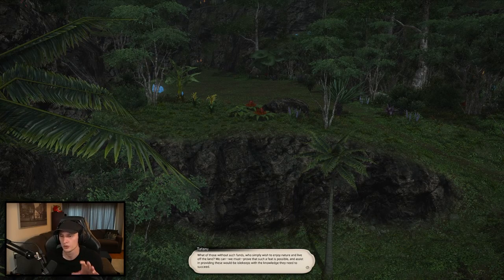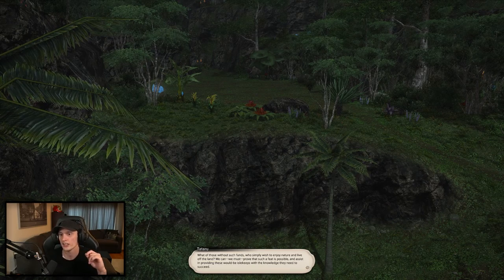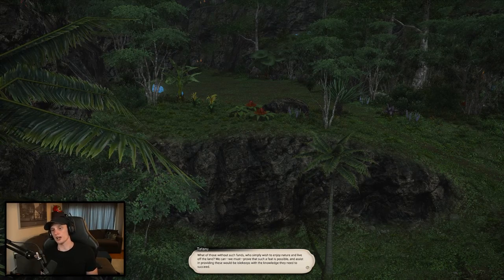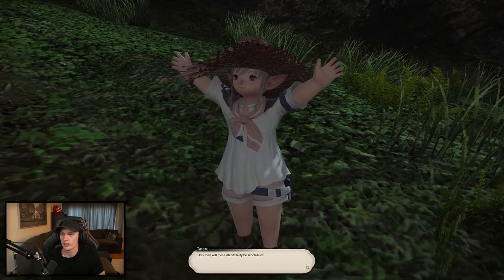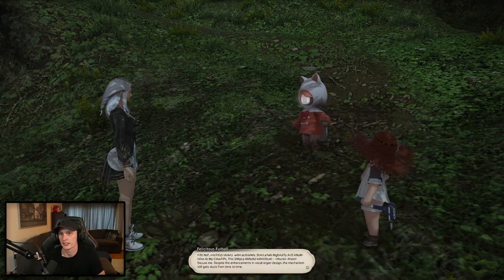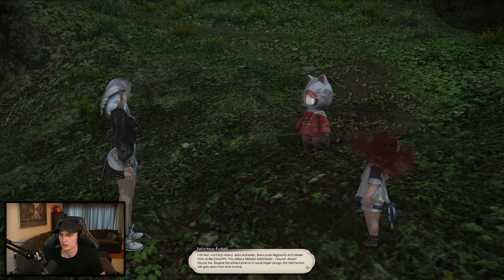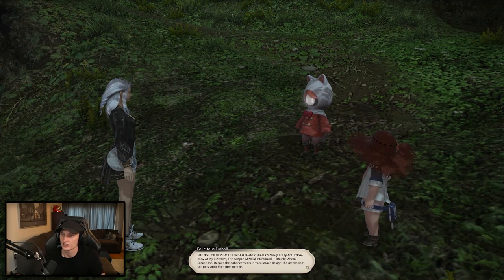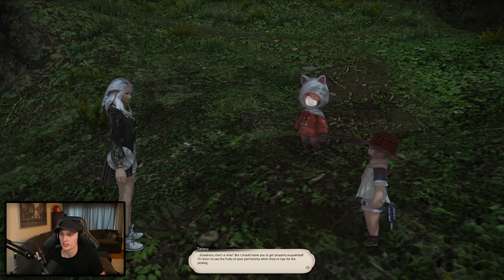For buildings: upgrading your cabin unlocks rank 2 and 3 pasture and cropland. Upgrading your workshops increases the sell price of crafts at each rank. Upgrading the granary increases rare materials from expeditions — you get 2 at level 1, 3 at level 2, and 4 at level 3.